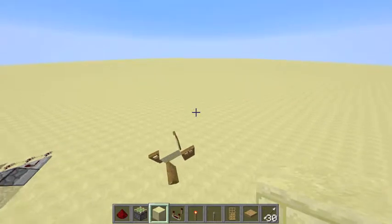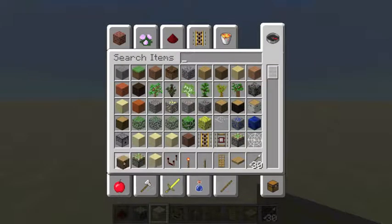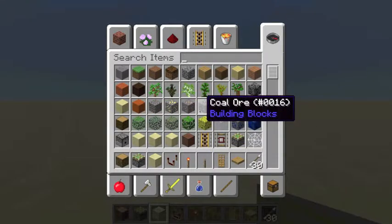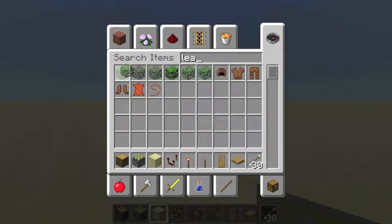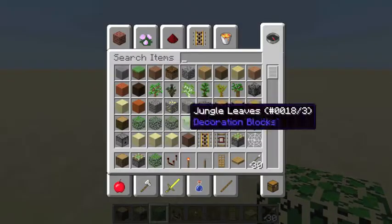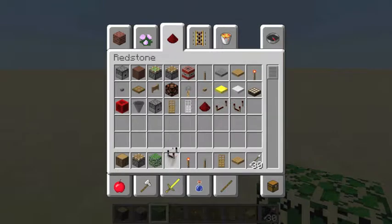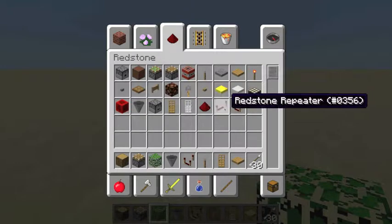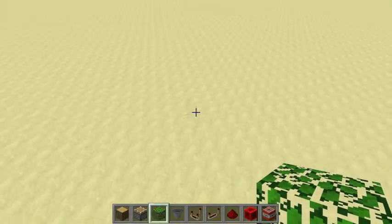For the next trap you're going to need oak wood — well, any wood but it has to be logs — and then some leaves, a normal piston, some hoppers, a comparator, some repeaters, some redstone, and a block of redstone and some TNT. This is an explosive trap.